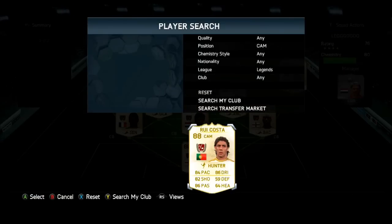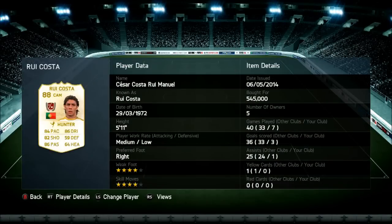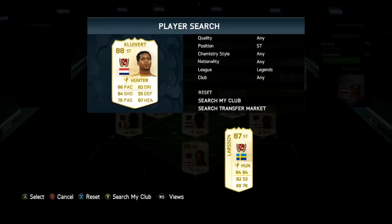The CAM is Rui Costa, and he was absolutely superb — three goals in seven games with one assist isn't too bad. He costs around 500,000 coins; I think I slightly overpaid. But he was really, really good, got into great positions, and dictated the play a lot. He was definitely, in my eyes, the best player in the team. I'd really want to use him again, maybe in a 4-1-2-1-2 where I can use him up front alongside the first striker, Kluivert.